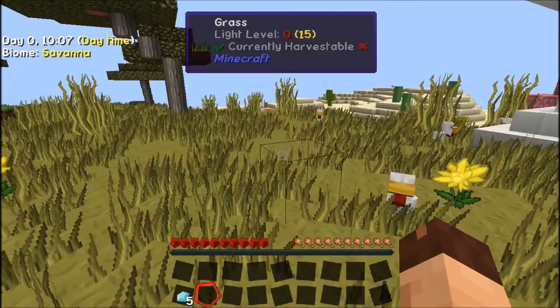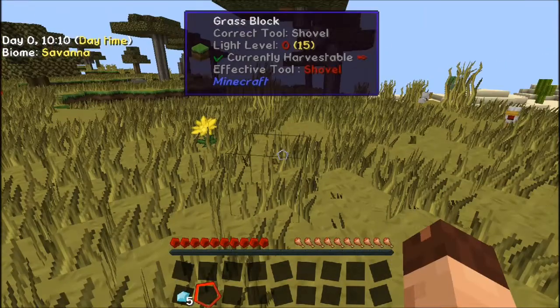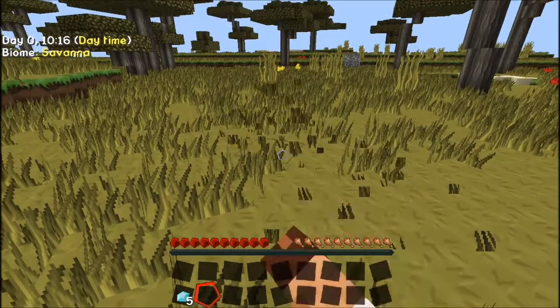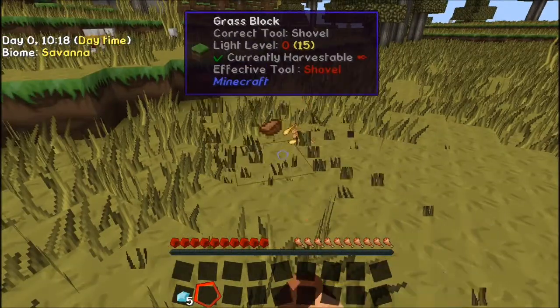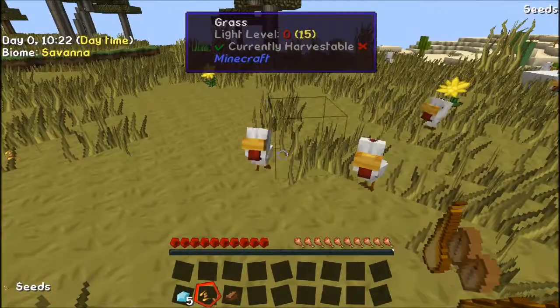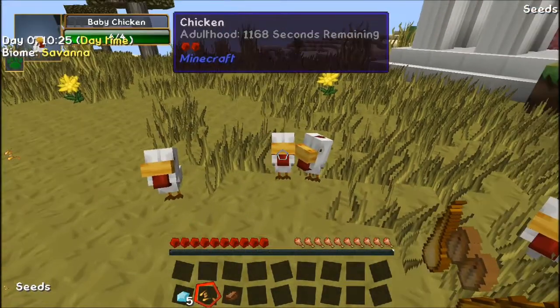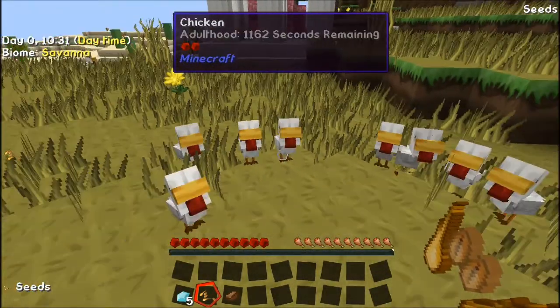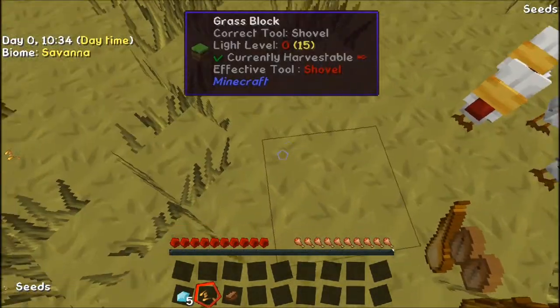That's a nice start! That means we can use these chickens in a little farm. I'll just punch some grass to make some seeds and they'll follow me. Hello chickies, you'll follow me, won't you? Ha ha, look at them! So what I'm going to do is quickly dig a hole.